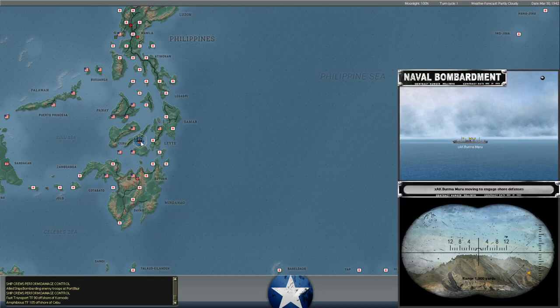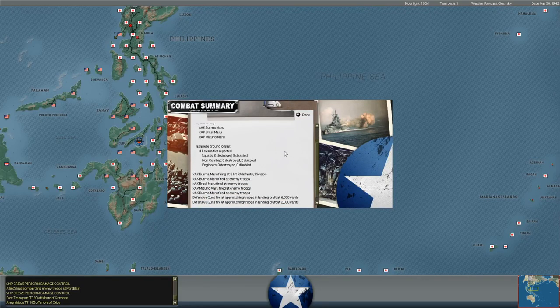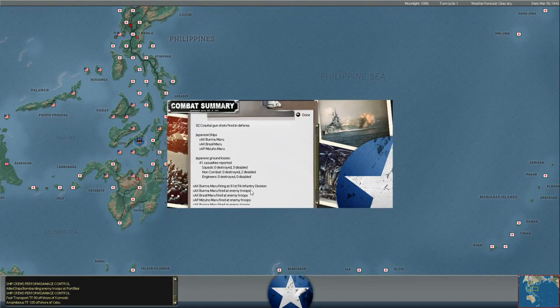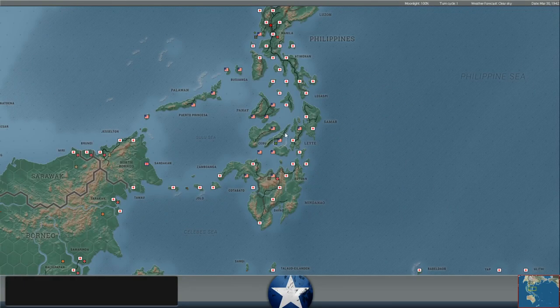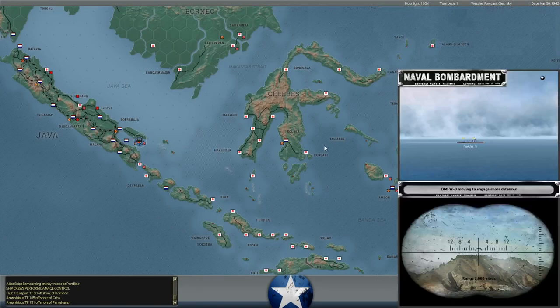Japan is landing troops on Cebu, which I don't think they've done before. They're trying to take advantage of those final days with their amphibious bonuses. They're unloading against elements of the 81st Filipino Infantry Division - 41 Japanese casualties lost in the hubbub of the landings. It looks like these are elements of a naval guard unit that are unloading. They suffered four squads destroyed in those combat units. So they're unloading at Cebu.